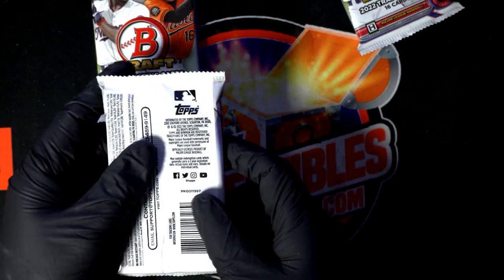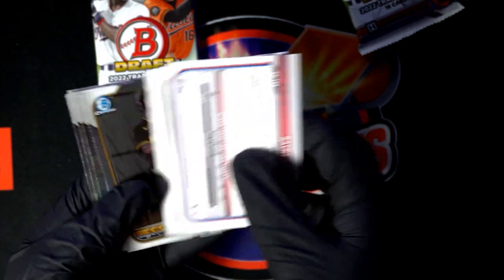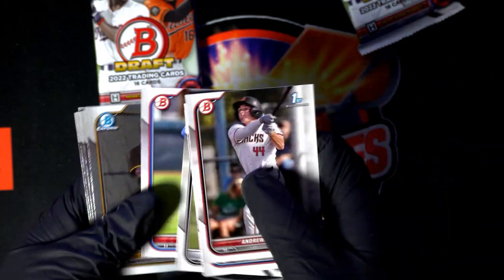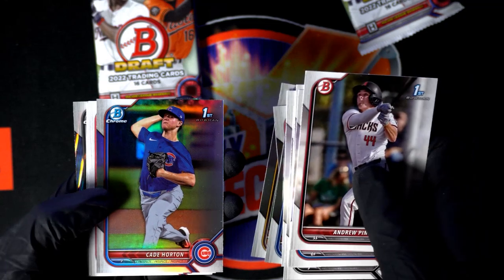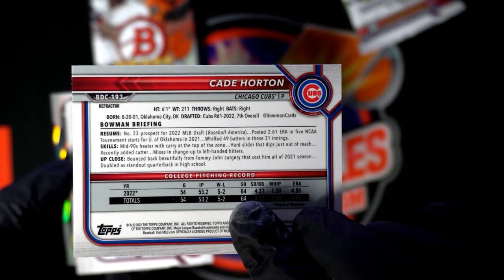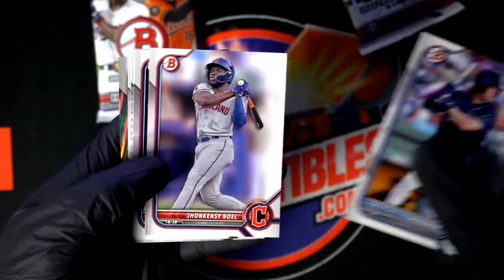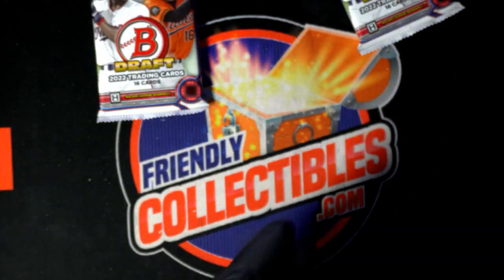Robert's got two, Paul's got one. One of the big things in here are the ray wave parallels — that's what we look for, some of them can be autographed. These don't offer an autograph in every box, so it's pretty much random what you'll find in Bowman Draft. We'll start with Robert J — Kate Horton for the Cubs, refractor. Bone first, you got a black and right way ray wave! That's one of the ones you want to see, those are really nice — a little more rare than some of the other things. Congrats with pack number one, Bob J!